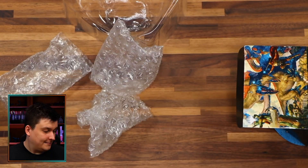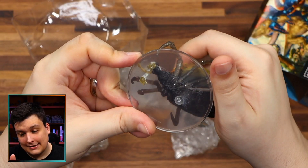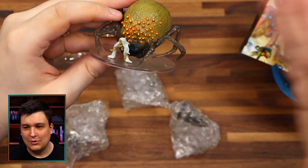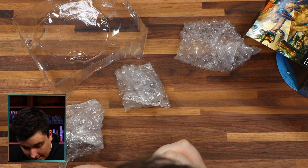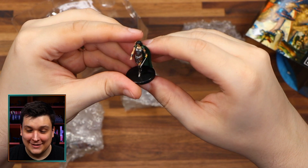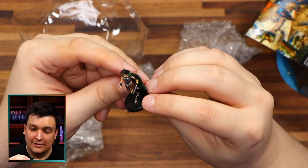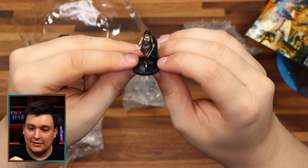Arasta of the Endless Web — I think this is one of the mythic encounters, kind of like a video game boss with multiple cycles. This is absolutely horrifying and my wife is going to hate it. Sayana, Captain of the Pyleas — this is a cool lady with a really cool cloak. A little bit of misalignment on the print, but no big deal. She's just walking her down — she's coming to get you, don't mess with her.